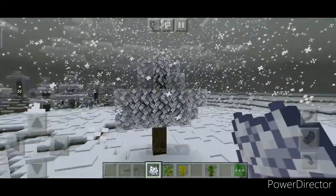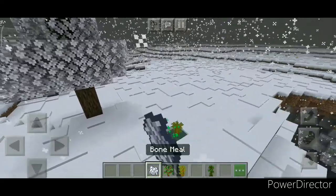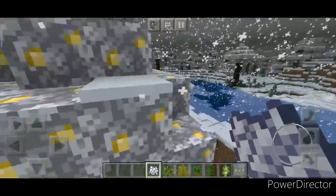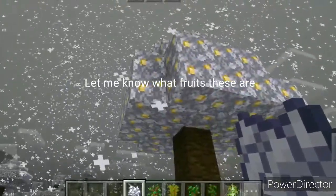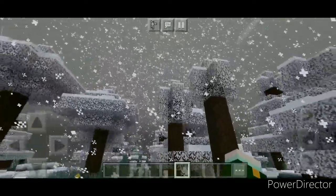In Bedrock Edition, when it snows in a snowy tundra biome, the leaves will gradually change their colour. And when I say gradually, I mean it. Apparently these things go through several stages before they turn completely snowy — just like how copper goes through four stages before it completely oxidizes. However, the leaves are comparatively smoother in the transitions. Here's a small demonstration.